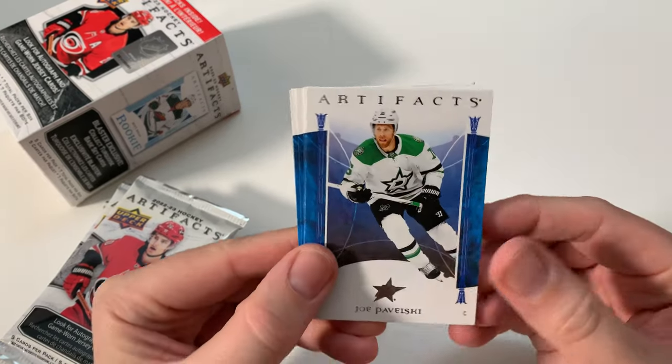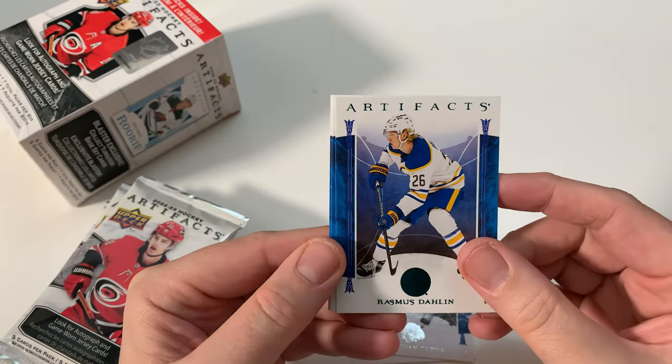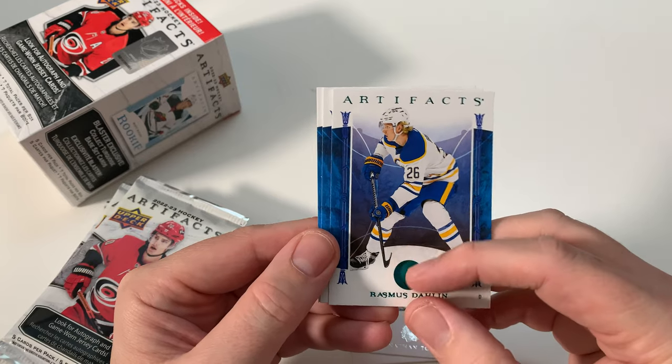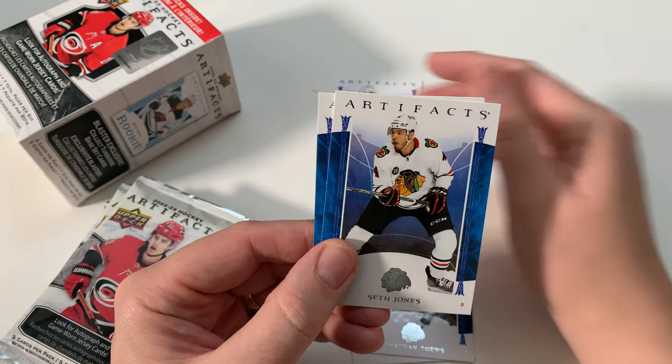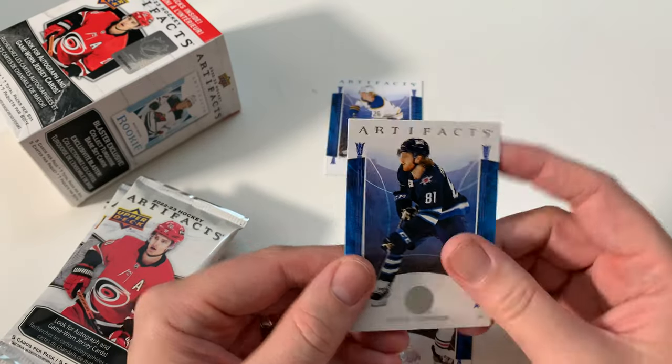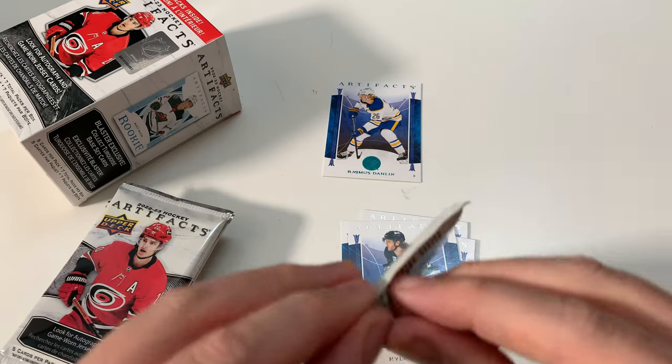Pulwelski, Taves — gonna get traded soon. I've got an artifacts parallel — Rasmul Dallene. That's a parallel, that's a pretty cool one. Good player. That's an insert, I'll take that. Seth Jones, Kyle O'Connor. That's the aqua parallel, I think — I don't know what it's called.